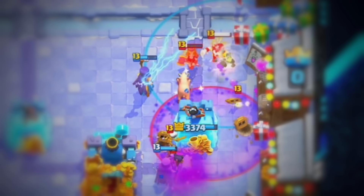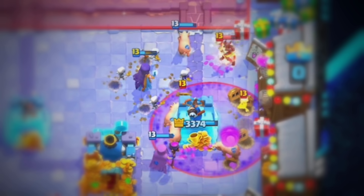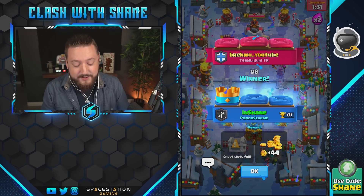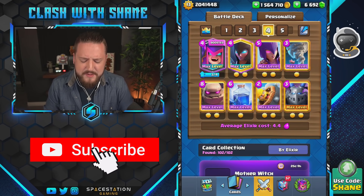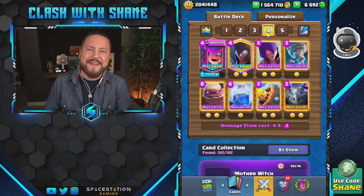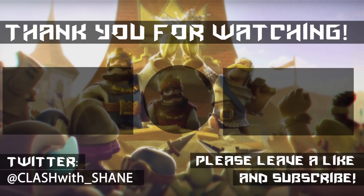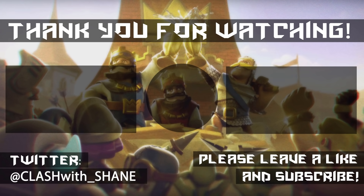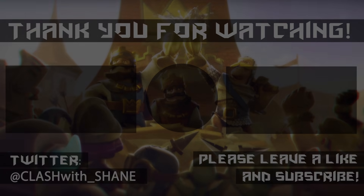Valkyrie, wizard — I can freeze. GGs man. My favorite interaction is watching the mother witch versus the graveyard — it is absolutely absurd. Good game sir. Anyway guys and girls, that is the end of the video. Here's the deck one more time if you want to give it a try yourself — let me know how it goes for you. Thank you for watching and we shall see you in the next one.